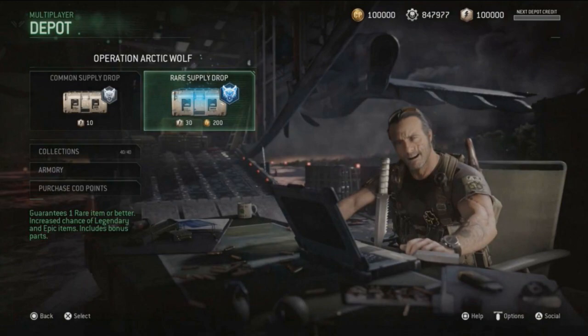As you guys can see, they pretty much work the same way as previous Call of Duty titles such as Black Ops 3 and Infinite Warfare. They do require 30 keys, but they're not going to be called keys in this game — they're going to be called Depot Credits, and you earn them the same way just by playing the game. When you open up a Supply Drop you are only going to get 3 items, just like Black Ops 3 and Infinite Warfare.